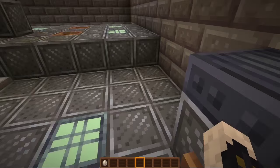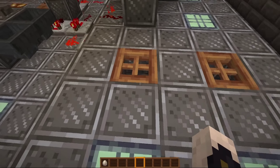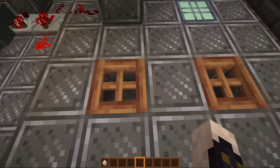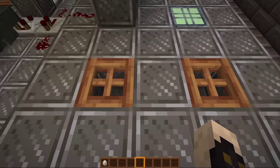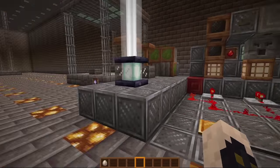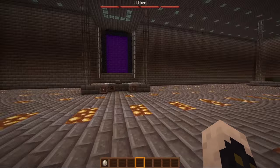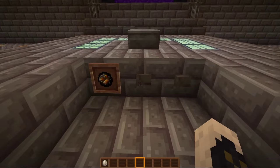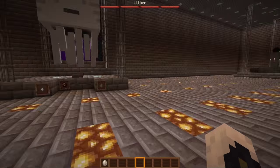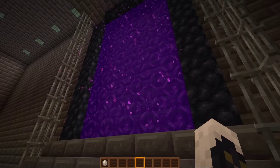We've got a different daylight sensor. This here is the iron trapdoor and this is the wooden trapdoor — I can't open the iron one, but it looks like the wooden one, so that's maybe something that still needs to be done. Let's take a look at the beds — there is a different health bar at the top of the screen. We do have the different obsidian, but still the same spell effect for the nether.